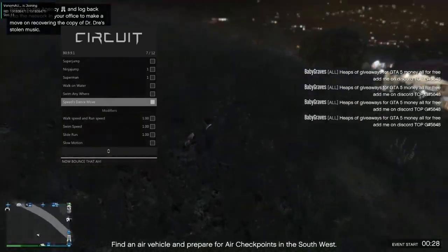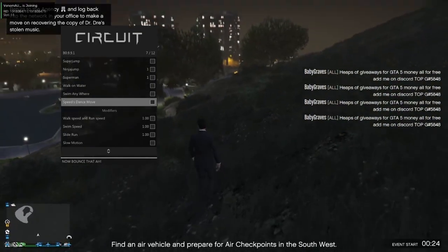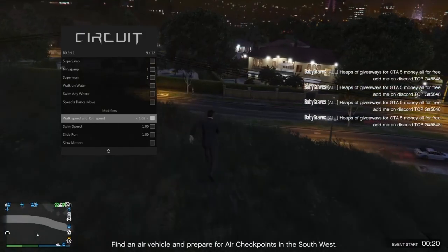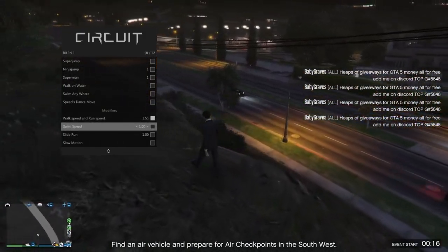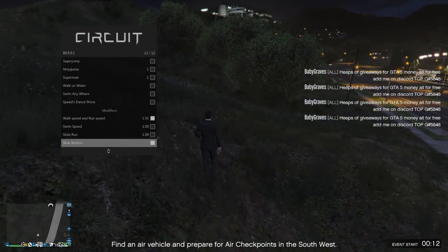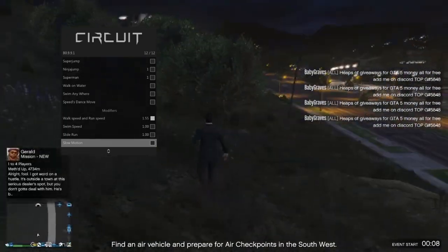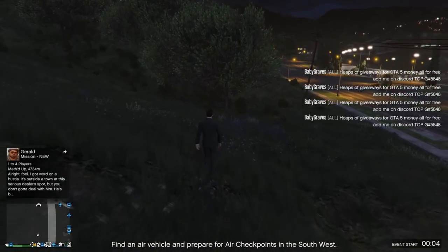And you can do dance moves, or whatever this glitchy thing is. You can change your walk speed to be a lot faster. Or you can change swim speed, slide run, and slow motion — as you can see, we're going super slow now. That's pretty much all of the movement options; not that much, but definitely quite a bit.